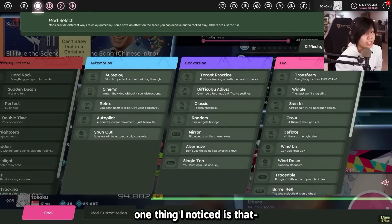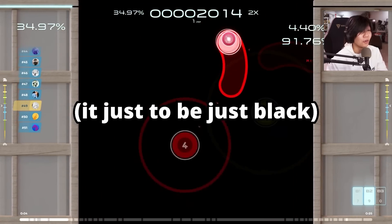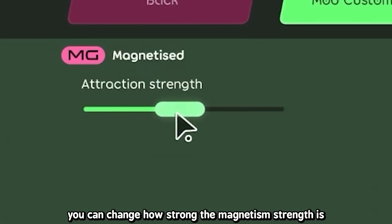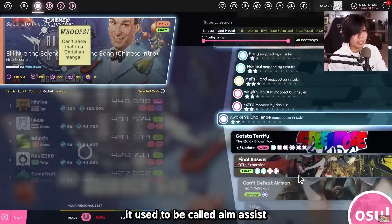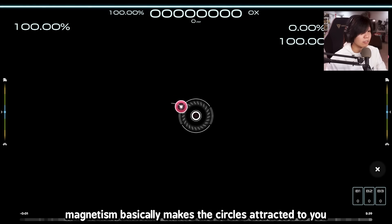Let's look at the new mods. One thing I noticed is that they changed Blinds — now it's a window shape. They added a new mod called Magnetized. You can change how strong the magnetism strength is. It used to be called Aim Assist. Magnetism basically makes the circles attracted to you.